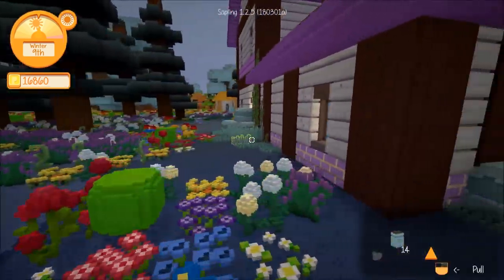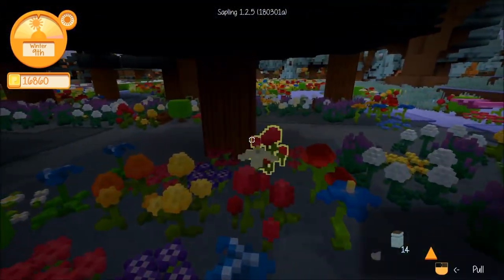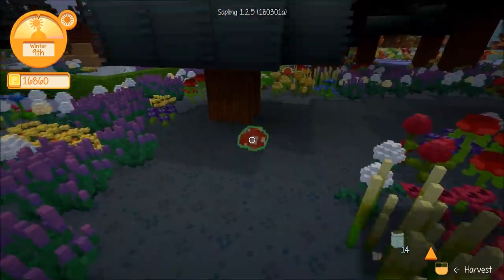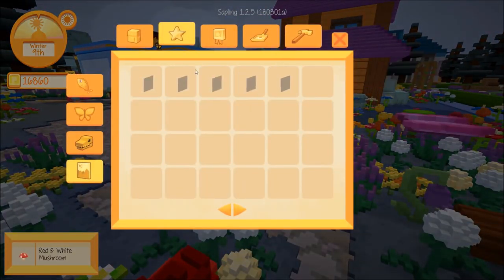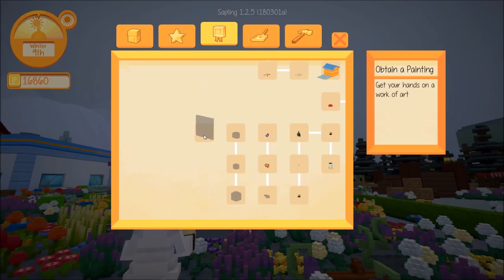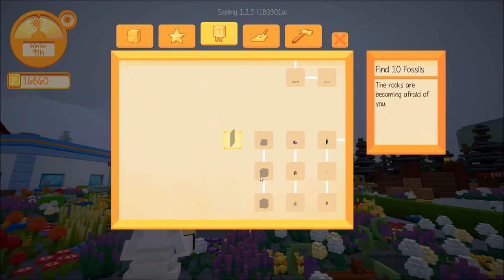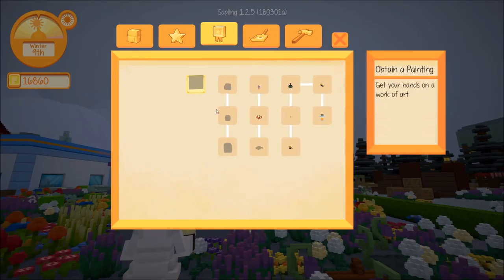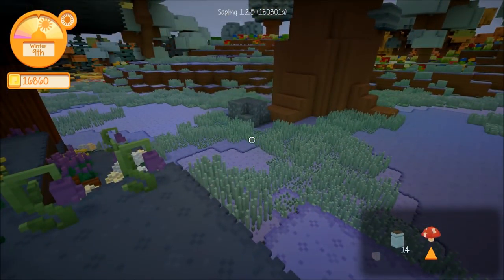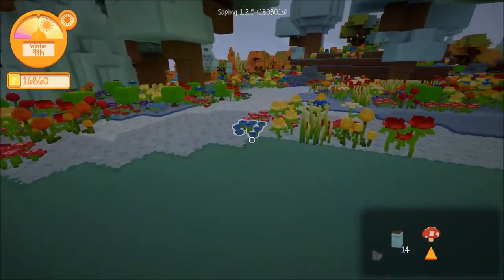You can get paintings from the catalog now. There were also new achievements added to go with the fossils and paintings: obtain a painting, find a fossil, find 10 fossils, find 100 fossils. Let's run around and look for little marks on the ground to find fossils.